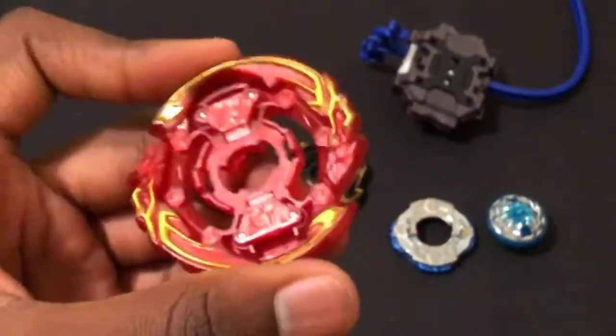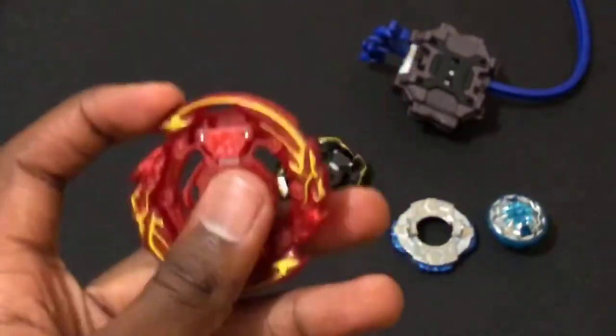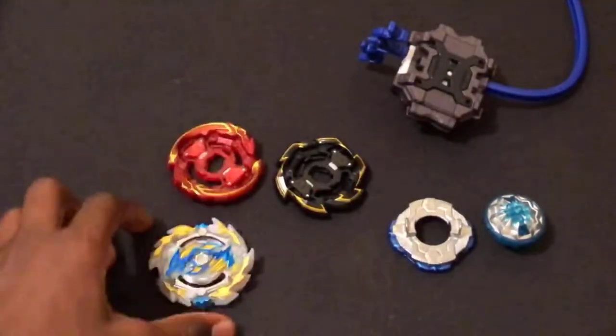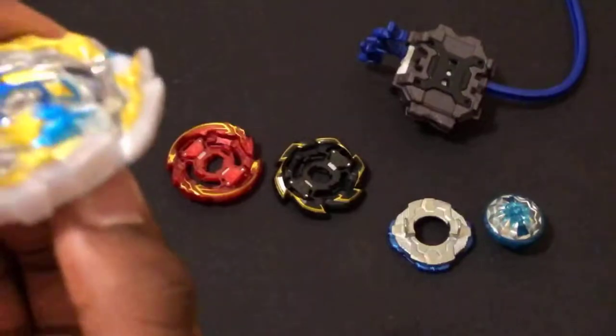Dronzer Spiral — the shape of the Grand layer base reminds you of Dronzer Spiral and kind of Blaze Ragnarok. I see Dronzer Spiral more. All these layer bases are pretty light, around the same weight.